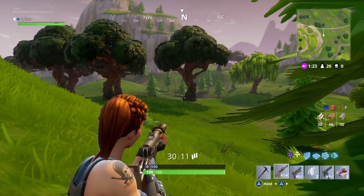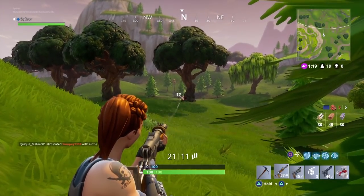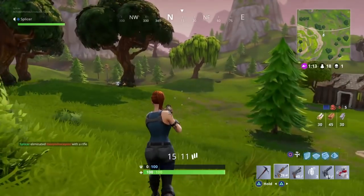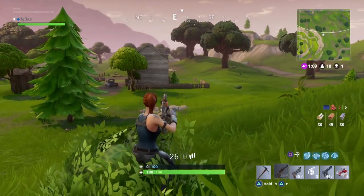Obviously, if the enemy sees you and they're fairly close, you're going to want to move, jump about, crouch — do everything you can to avoid being shot. But at closer ranges, accuracy has less of an effect, and you just want to be aiming for the head and taking them out, hopefully getting them down before they get you down.